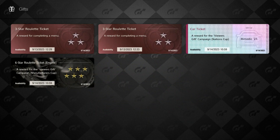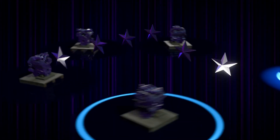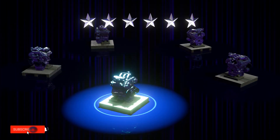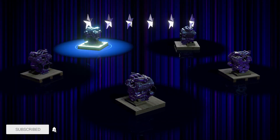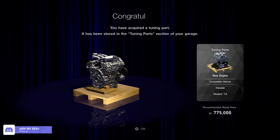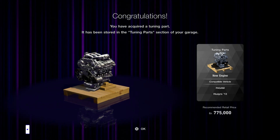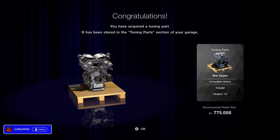Let's check out this roulette ticket to see what we can get. We're a six-star general, and they're all engines — they look about the same, like V6 engines. We got that one, and this engine is the Pagani Huayra. Recommended retail price of about three-quarters of a million dollars. Yes, please — can I engine swap this?